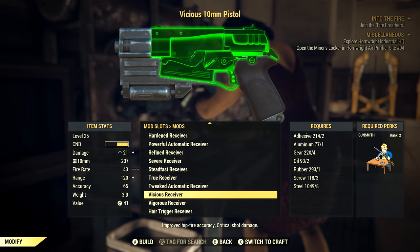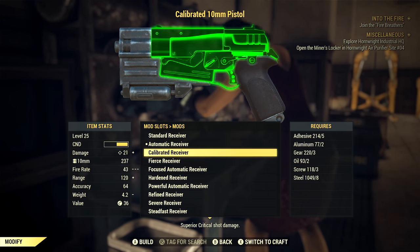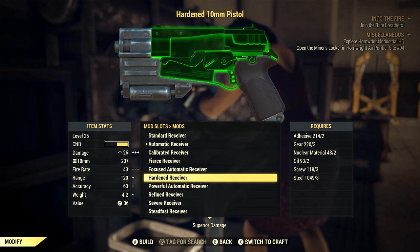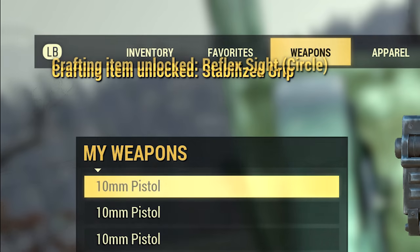Unlocking or learning weapon modifications is an important part of your Fallout 76 experience. You want to be able to make your weapon as good as it can be by applying modifications that suit you best. Quite simply, to unlock the majority of weapon modifications in the game, all you need to do is scrap weapons.